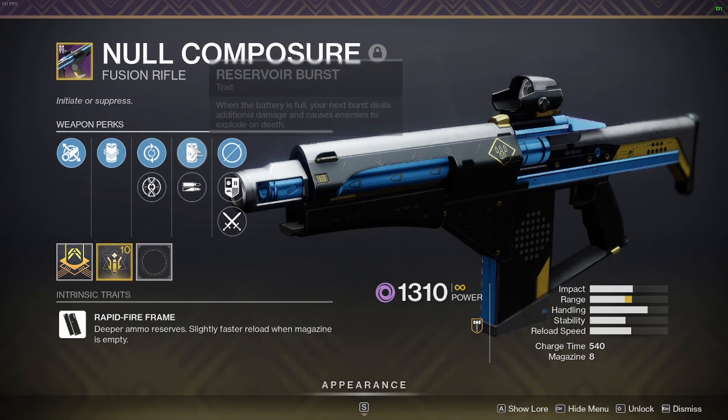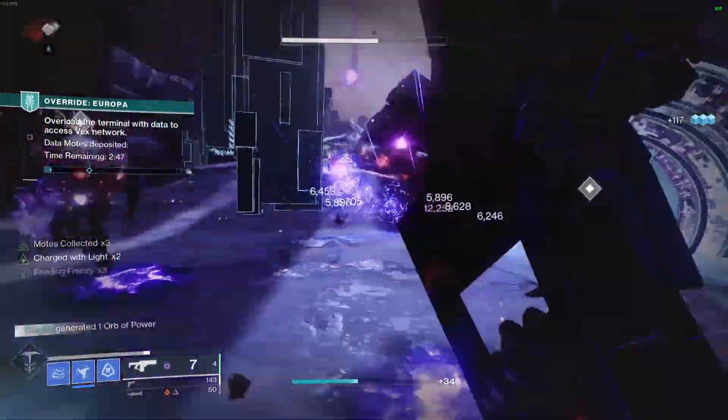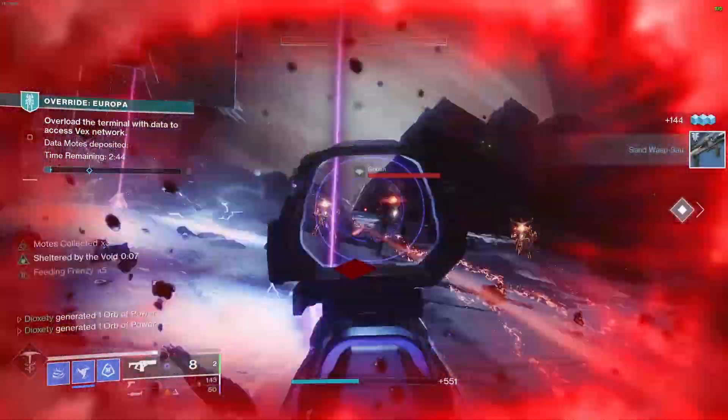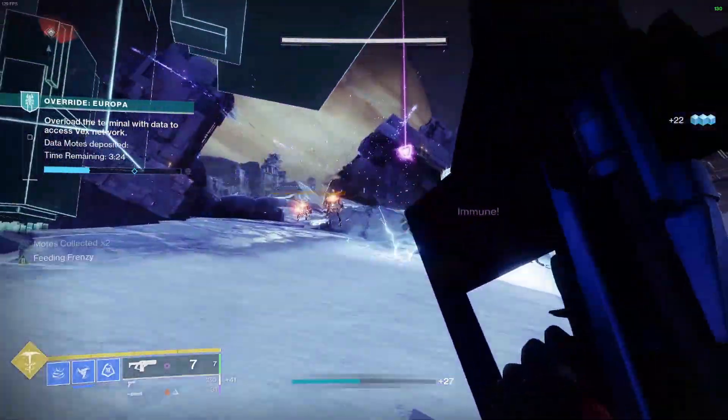The best combo for this weapon is Feeding Frenzy and Reservoir Burst, and here's why. When your magazine is full, Reservoir Burst is active and your next shot explodes. Feeding Frenzy then allows you to reload super fast to proc Reservoir Burst again, allowing you to take out groups of adds in seconds.